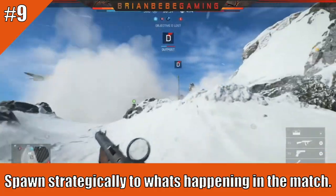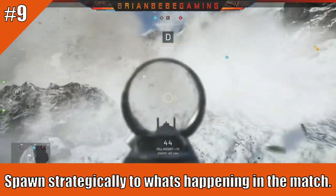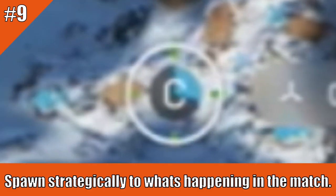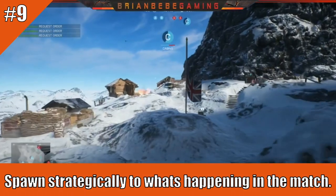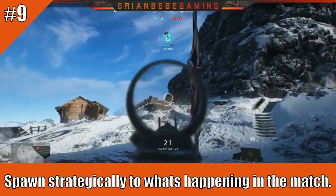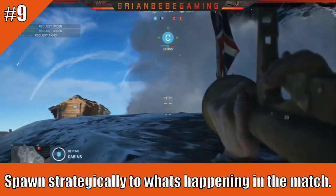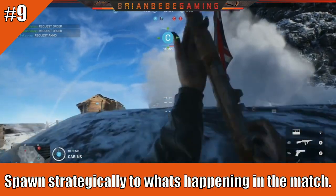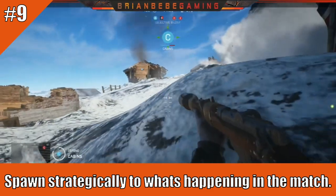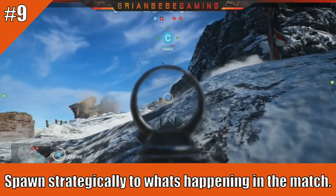Number nine: spawn strategically based on what's happening in the game. As you can see, we're losing flag D, so you want to spawn there to help recapture it. On the map you can see when a flag is being lost, and spawning on a flag you're losing can make all the difference — even one player in the zone prevents the enemy from fully taking it. Spawn where you're needed most, whether it's a contested flag or supporting teammates under fire.